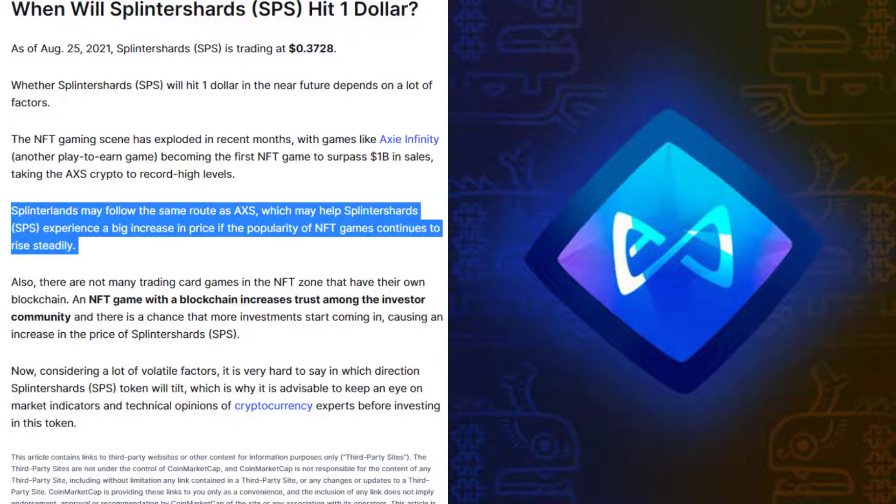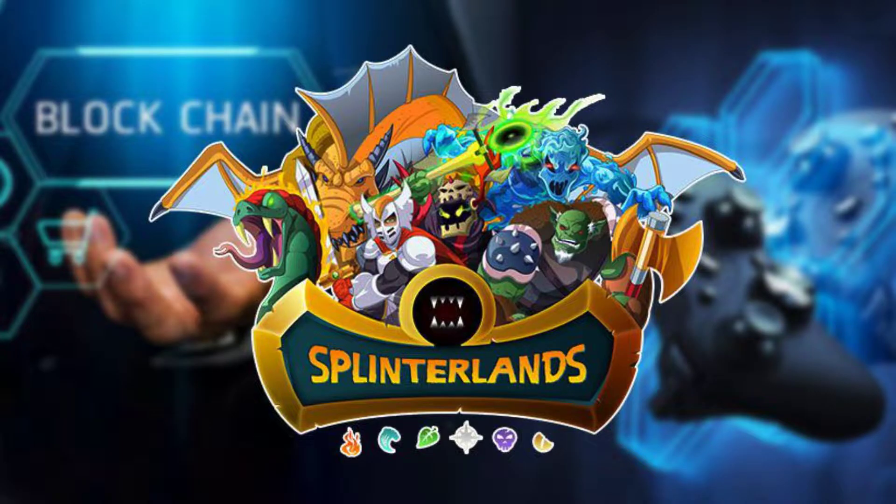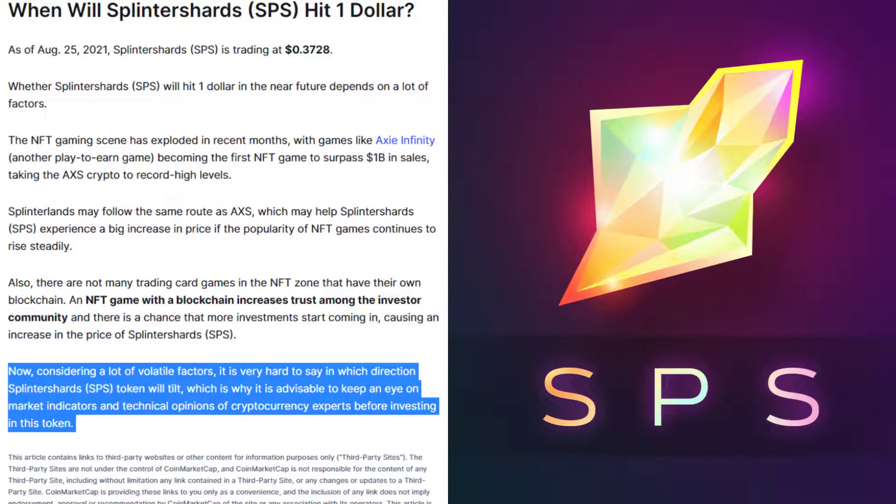Also, there are not many trading card games in the NFT space that have their own blockchain. An NFT game with a blockchain increases trust among the investor community, and there is a chance that more investments start coming in, causing an increase in the price of Splinter Shards. Considering the many volatile factors, it is very hard to say in which direction the SPS token will tilt, which is why it is advisable to keep an eye on market indicators and technical opinions of cryptocurrency experts before investing in this token.